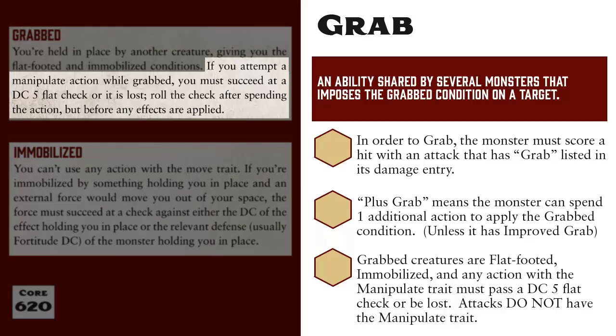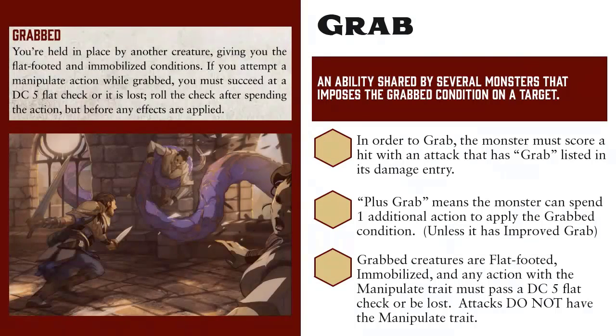Furthermore, if you attempt any action that has the manipulate trait while you're grabbed, you must pass a DC 5 flat check or the action is lost. This would include actions like casting spells that have anything other than just a verbal component and most other activities that require motion or the use of your hands. If the check fails, then you lose any actions or other resources that were dedicated to the action, such as spell slots. So with grabbed, you cannot move and taking any other actions are more difficult but not impossible.